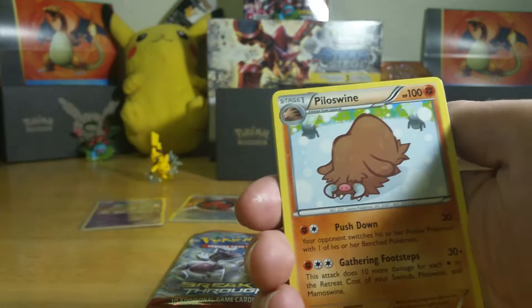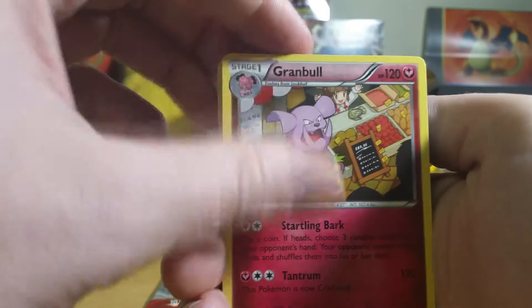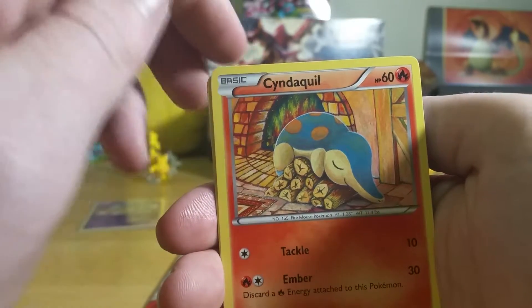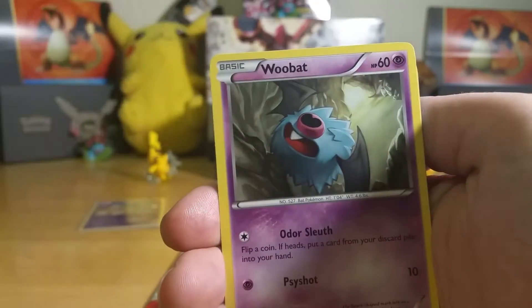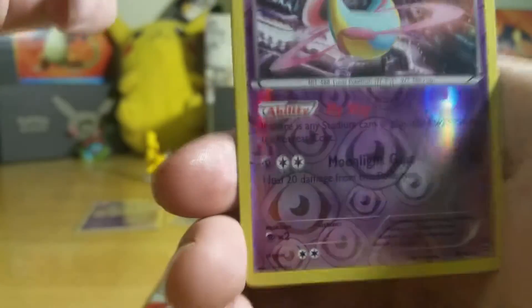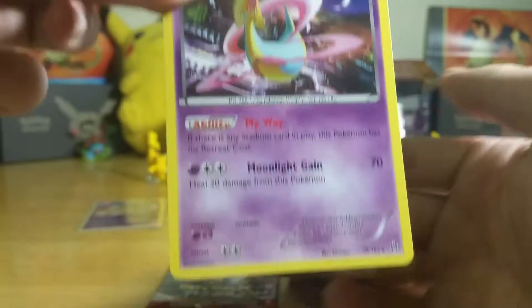Go ahead and open the next Breakthrough pack. We start off with a Pot of Greed, Granbull, Super Rod, Cyndaquil, Goldeen, Staravia, Chesnaught, Wobbuffet — oh, Griselocke rare reverse — and then a Griselocke rare non-holo.